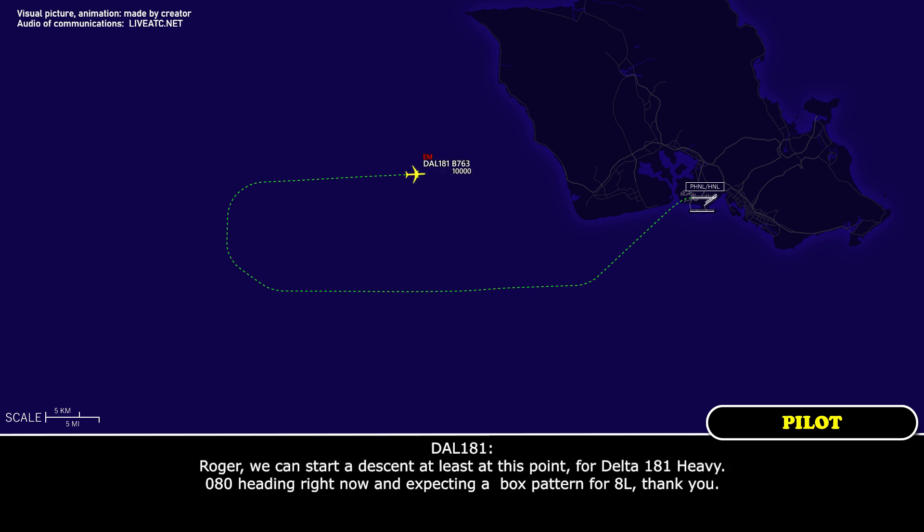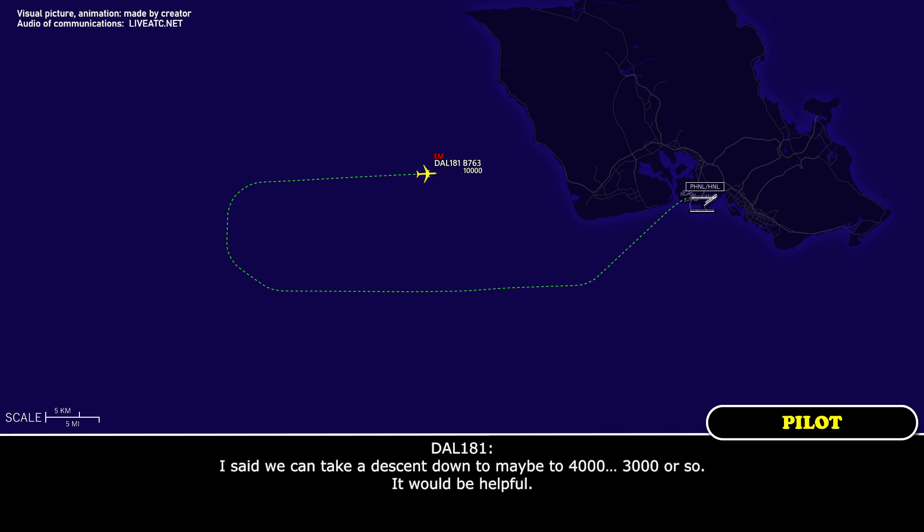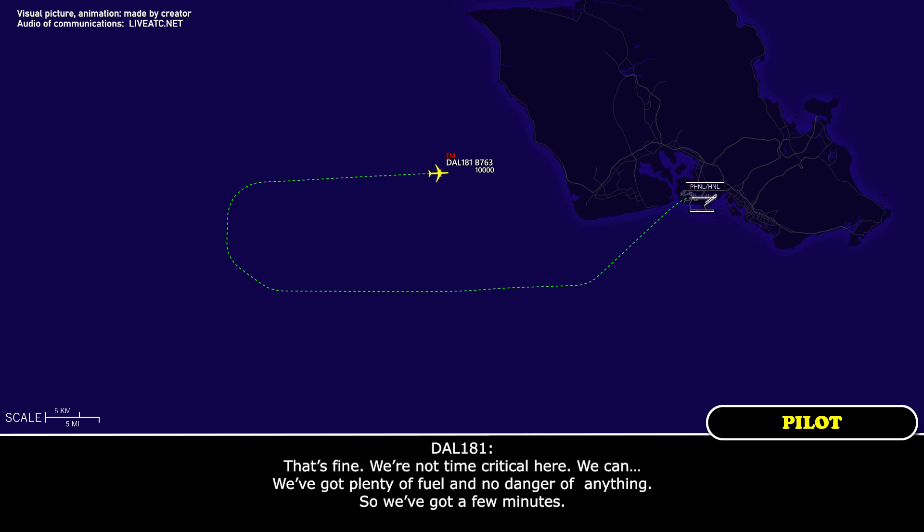Delta 181 Heavy: Roger. Can we start a descent? We're on 080 heading, expecting the box pattern for 8 left. Approach: Say again after 'box pattern'? Delta 181 Heavy: We can descend to maybe 3,000 feet. Approach: Delta 181 Heavy, roger. There's one departure on 26 right — after they're out of the way, I can get you a descent in about four minutes. Delta 181 Heavy: That's fine, we're not time critical — we've got plenty of fuel and we're in no danger, we've got a few minutes.